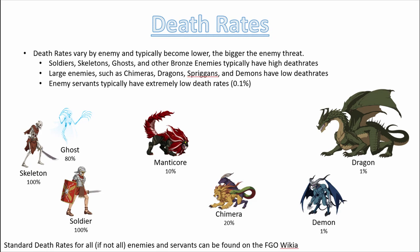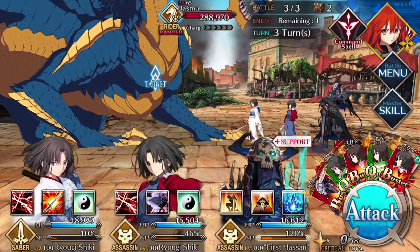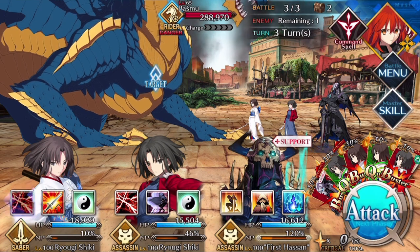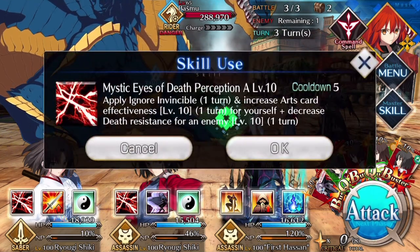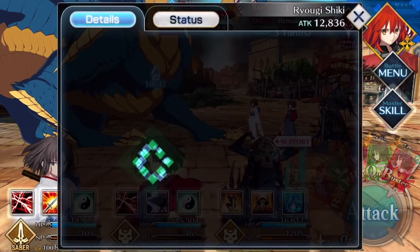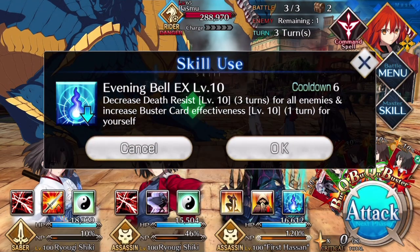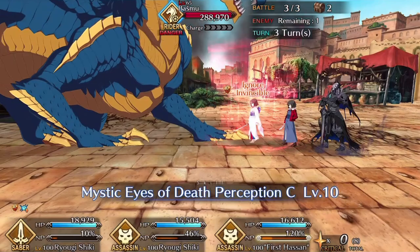Enemy servants — this is why you can almost never land a death proc against a boss — because a lot of enemy servants have a death rate of 0.1%. It makes it a minuscule chance of landing, and it's very unlikely to ever land when you want it to. This is why we say death is a meme in a lot of cases, because many servants have death built into their kit and yet sadly it's not going to be enough in certain circumstances to help them succeed. A lot of what I'd call the itemization of their kit is somewhat wasted on death.